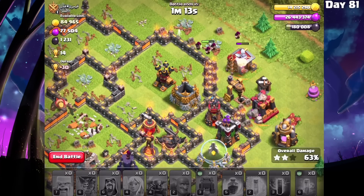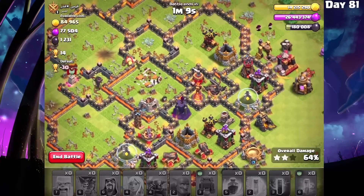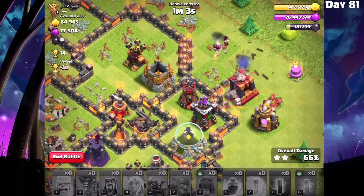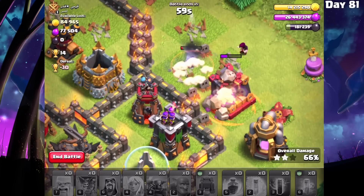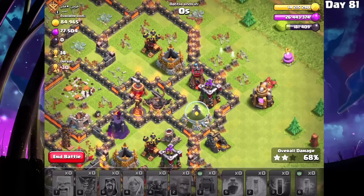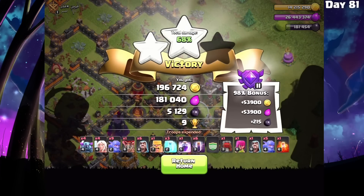Overall we just got absolutely wrecked. The cool part is this isn't a perfect fail because I did get a two-star and I'm going to get all the dark elixir the base has to offer. As you guys know from the series, that's all I need right now - I've got maxed out storages in every other way. So even though it seemed like a pretty bad fail, 68% two-star on a Town Hall 10 - we were three-starring everything with bow witch before - but I got all the dark elixir, so I would say that is decent.